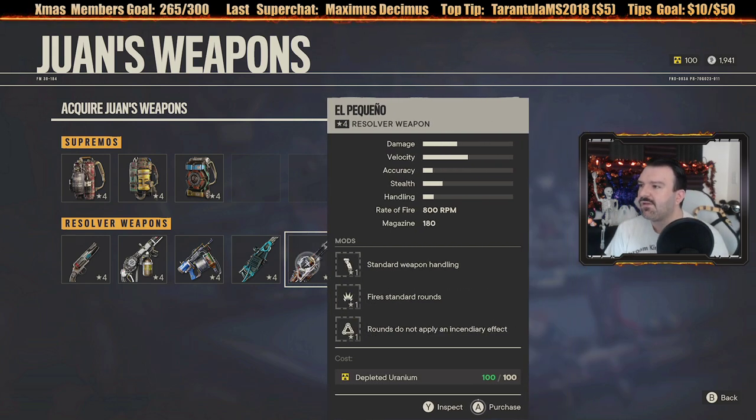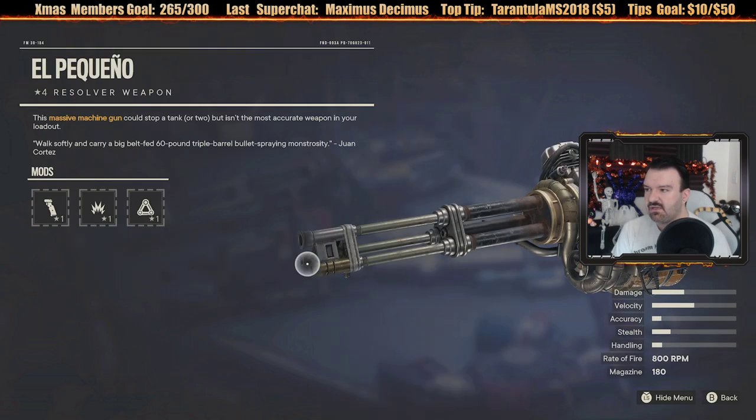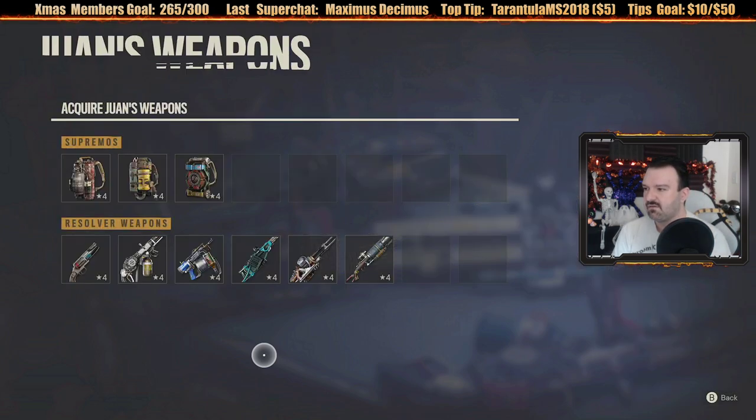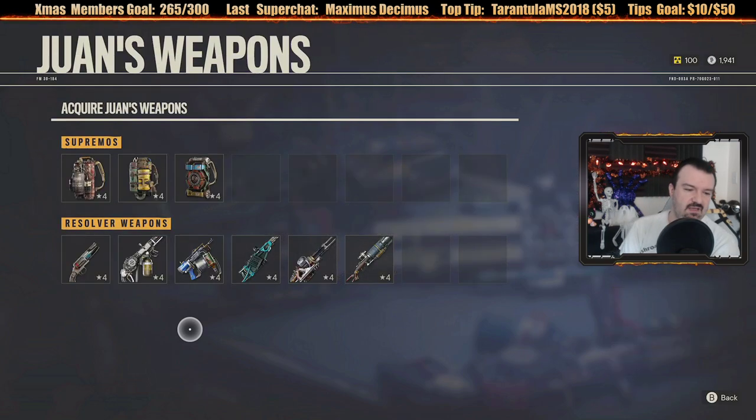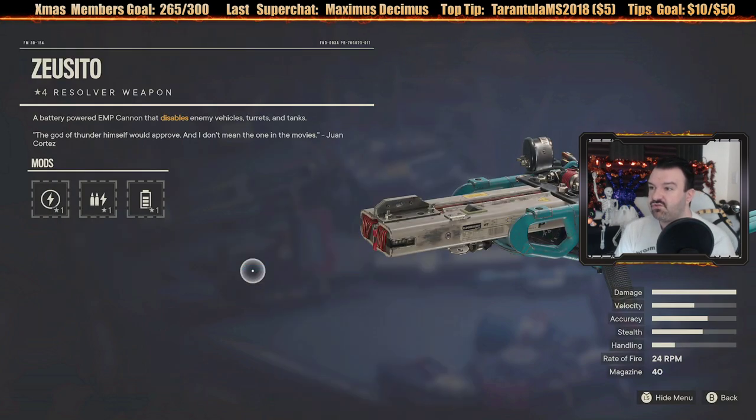There's also what sounds like a sniper rifle that shoots sticky grenades - making your big entrance with a modified single-shot explosive sniper rifle. And there's the Zusito - a battery-powered EMP cannon that disables enemy vehicles, turrets, and tanks. So this would disable everything. If we're sneaking around we could use it to disable cameras and alarms. And there's also a nail gun, but I don't want that.